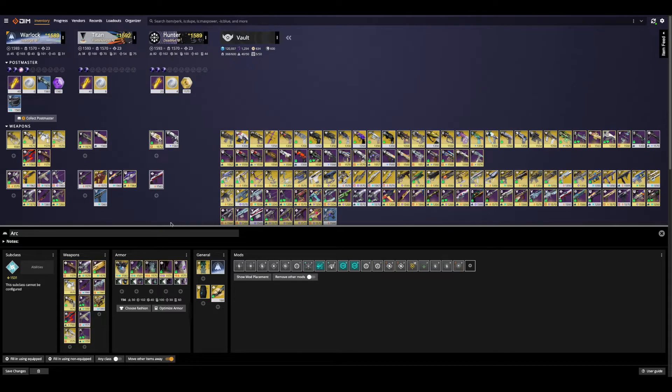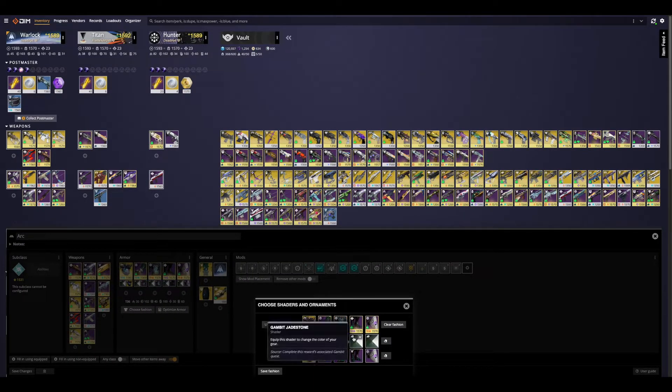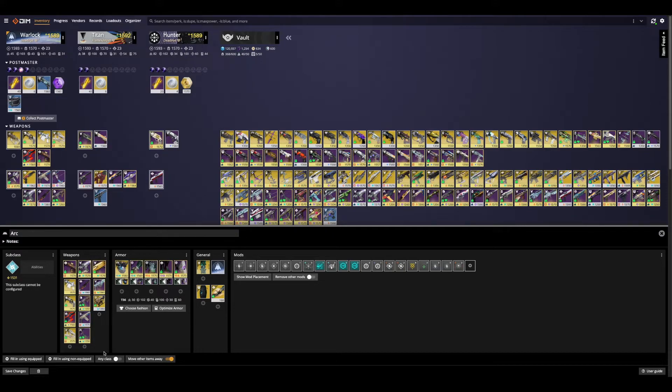What I like about this is it also saves all of the transmog that I have on my character here. So whatever ornaments I have equipped, whatever shader — it's going to remember that. And what's cool too is even if this chest piece or class item was used in a different build, that's okay. You can actually save multiple transmog per piece of armor. So you can keep your look if you like to switch up your look per build like I do. It makes it nice and easy for you to do that. So you can save the fashion. Obviously add in whatever weapons you want with the build — you can always change this on the fly.